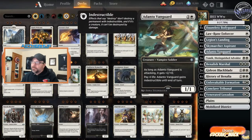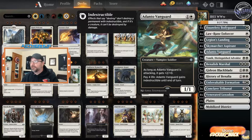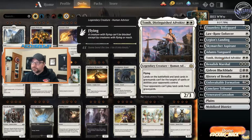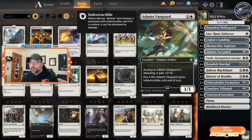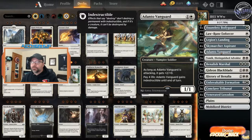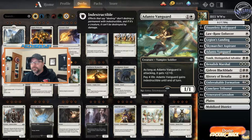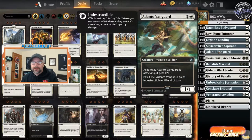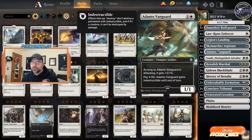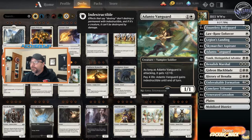Moving to two-drops — normally I only run four, but a lot of people run six. I think five is the right number, so we're doing a split of two Adanto Vanguard and two Tomic. Vanguard right now is positioned well mainly because I think there's going to be less Cry of the Carnarium out there, since there's less White Weenie. Also, Adanto is far superior in control matchups that use direct damage. With the rise of Grixis right now, it's positioned really well, just shrugging off Amass effects and Ritual of Soot.